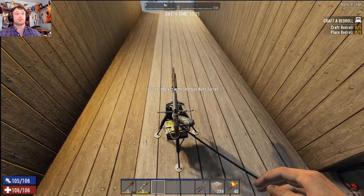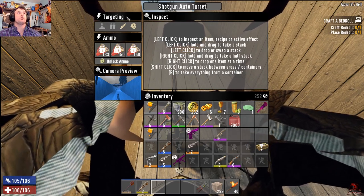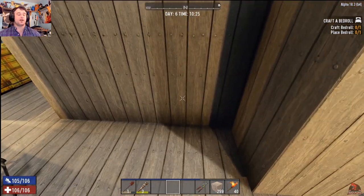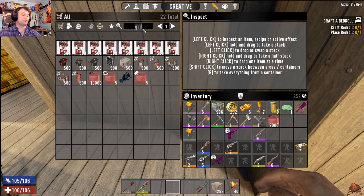Here's the shotgun turret — you lock in your ammo, it also has the camera preview mode, and you can set it for yourself, allies, and others. So if you had a room with a box in it...